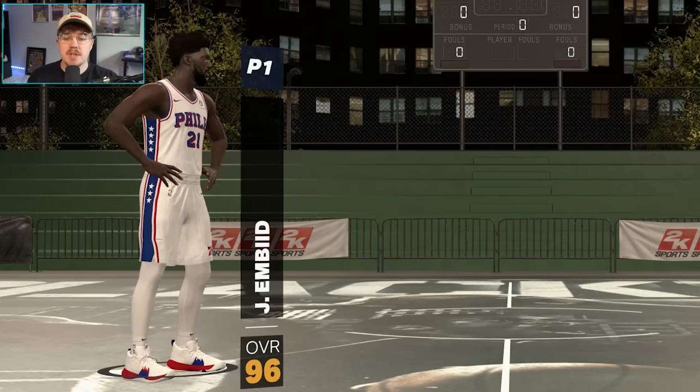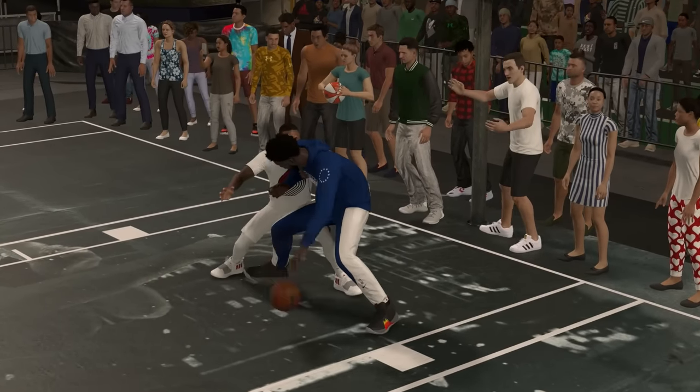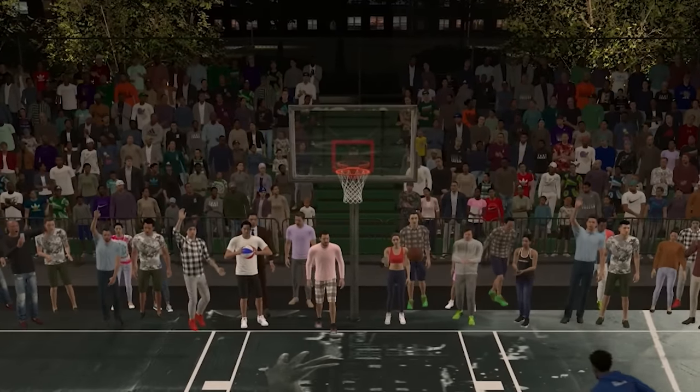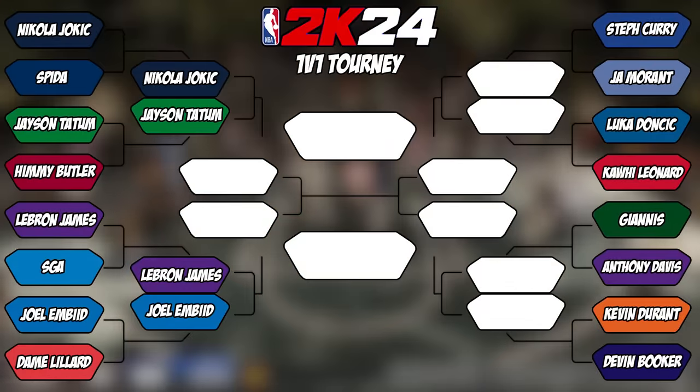Next, we have 96 overall Joel Embiid versus 94 overall Damian Lillard. This ended up being our first blowout of the tournament. Lillard stood no chance against Embiid in the post and wasn't hitting his two-point shots either, ultimately falling to Embiid 11-4. Embiid moves on to round 2.